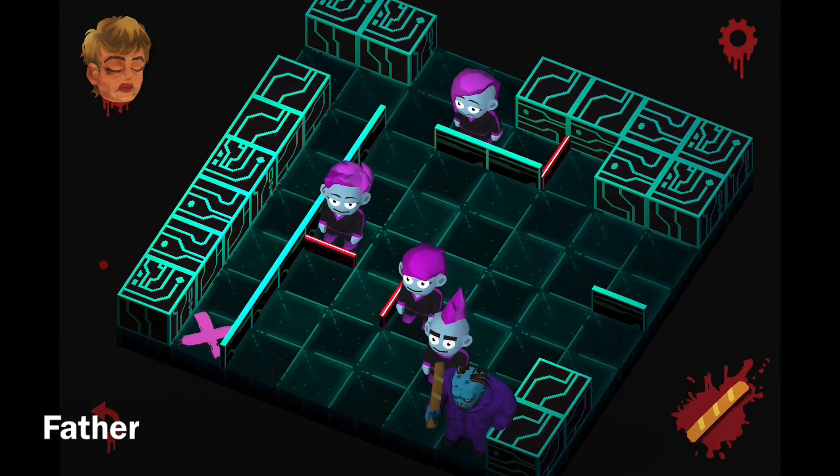The puzzle has four victims and it seems I have to scare one of them to the left so that I kill them and then I'm able to head to the X where the last victim will be.